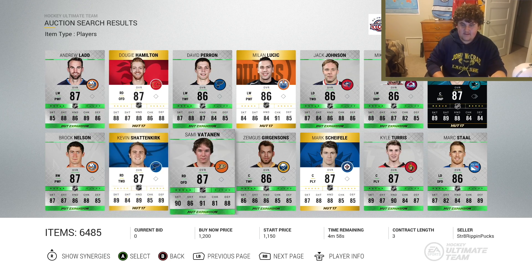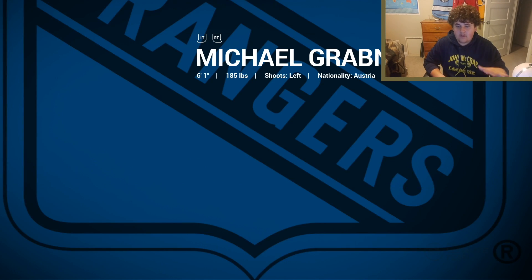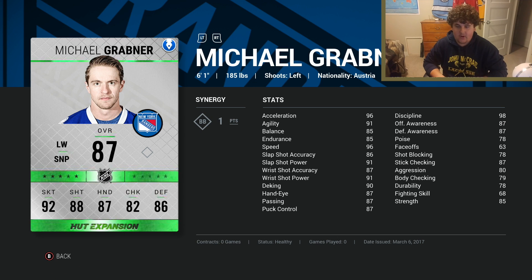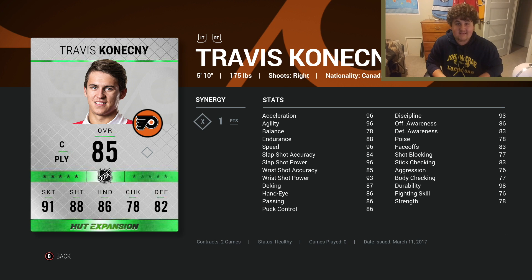Michael Grabner is an absolutely fantastic card — no joke, 96 speed and 96 acceleration. I think that's his highest rated card, though he might have a player of the game card higher. This card is disgusting — he just blows by defenders and gets breakaways pretty much once or twice a game. He is an outstanding, fabulous player to use. Travis Konechny is another really good card.